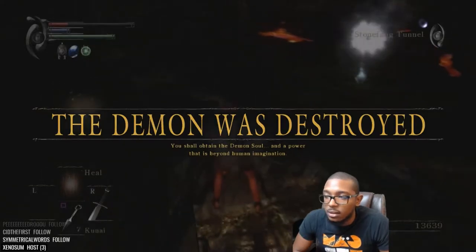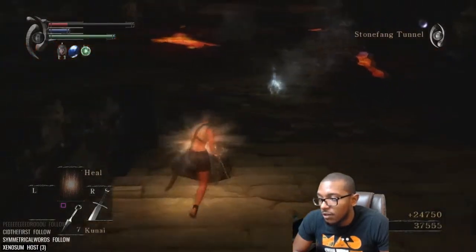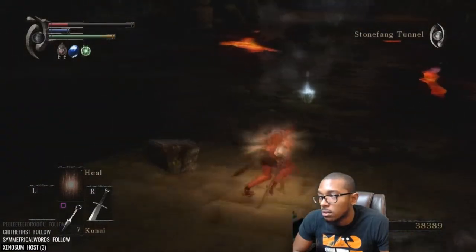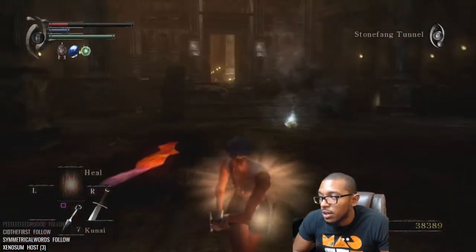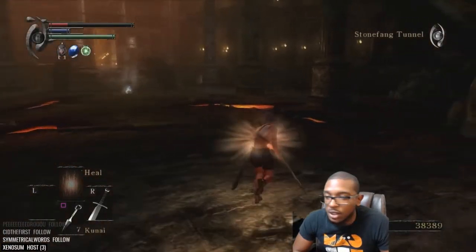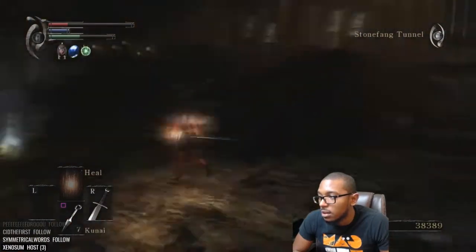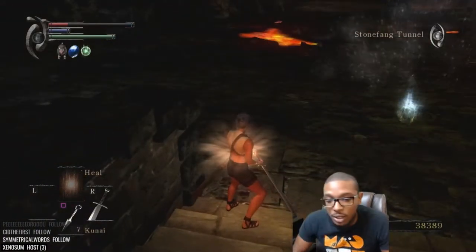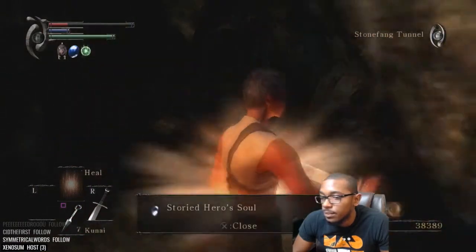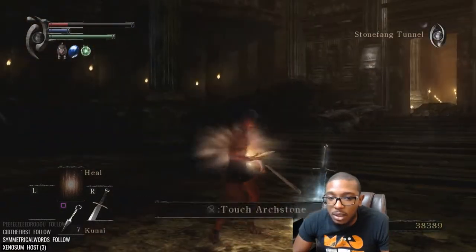He didn't free himself so I couldn't show you how to get him back, but basically if he ends up over here and starts coming towards you, just run out here and he'll chase you. Once he gets close enough he'll do an attack but it shouldn't hit you as long as you're running. Then run back to your spot and ideally he'll get stuck right here again. Pretty easy cheese to be honest. Grab his soul — you need that to make the Morion Blade later.